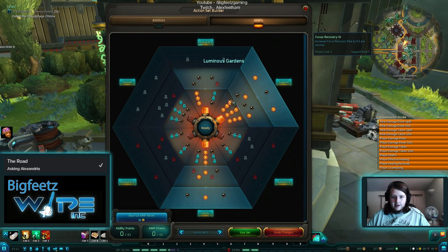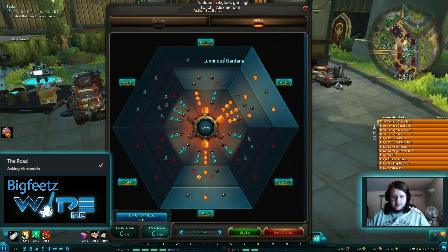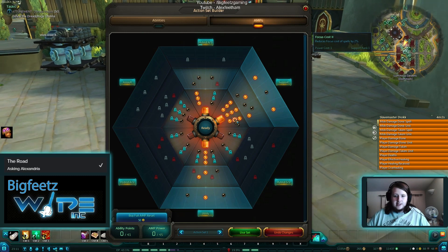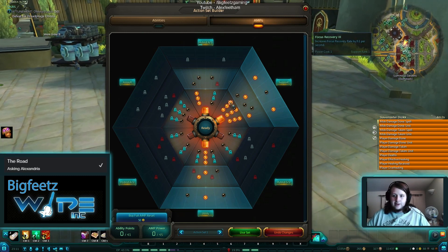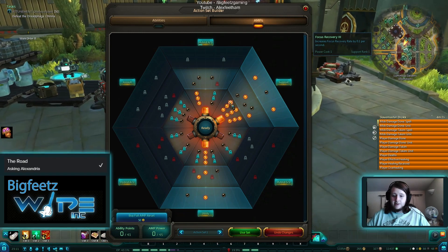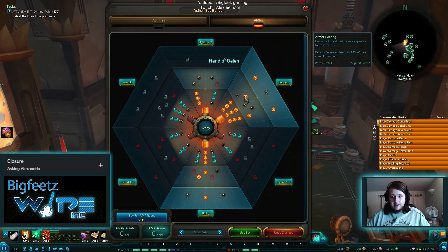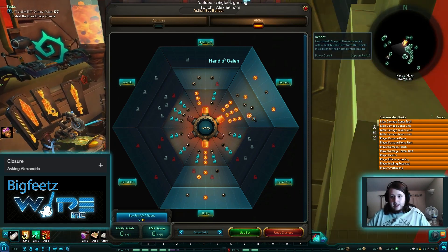In the support tree on the first tier, I've chosen to get every single one. The support power is great, the focus cost reduction is pretty much necessary, and so is the focus recovery for raids — not so much for dungeons though. I've chosen to go with armor coating for the increased armor, mainly for the tank healing.